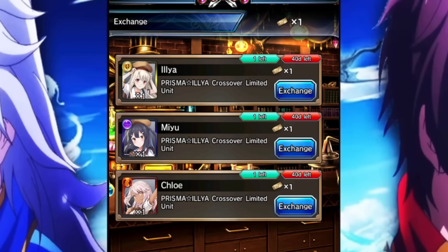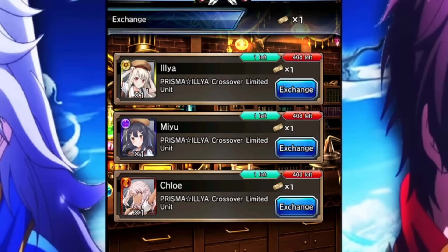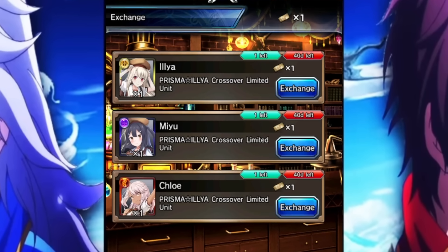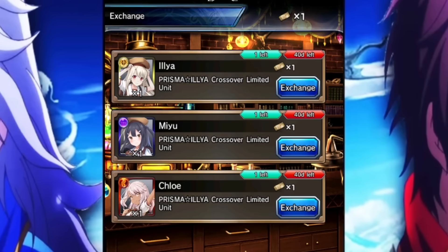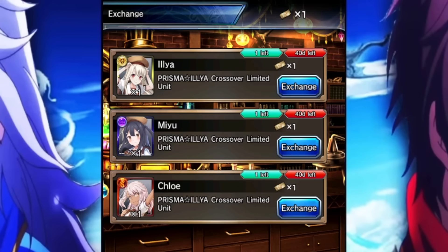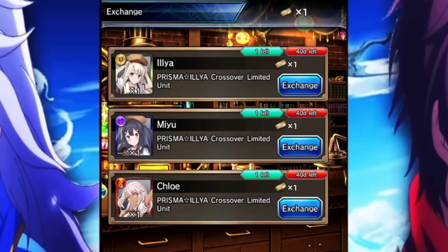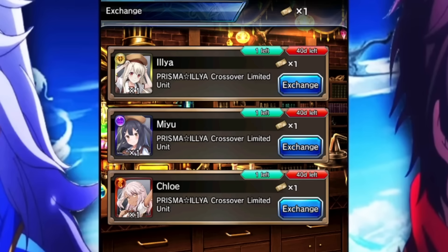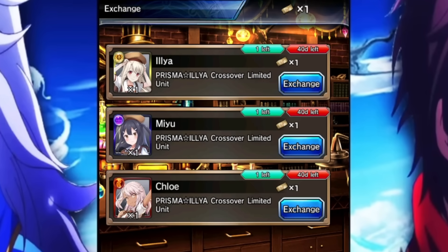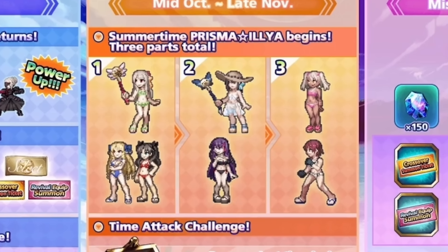Now let's talk about the ticket you're getting on day 10 of logging in through the Fate crossover. This ticket lets you select Chloe, Miyu, or Ilia, meaning you can make your account even stronger right out the gate — completely for free. Every single one of you that didn't get Chloe from your basic summon should pick Chloe. If you already got Chloe from your reroll, go with Ilia. The only two support units available from this ticket are Chloe and Ilia, so those are your options.